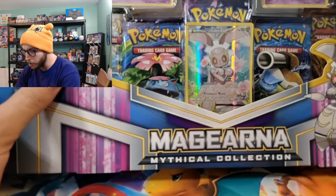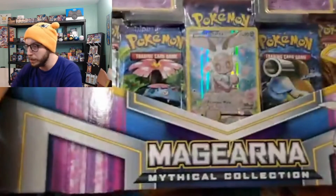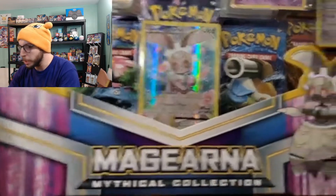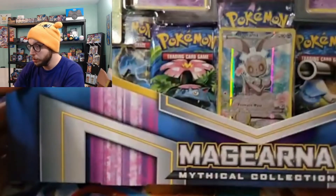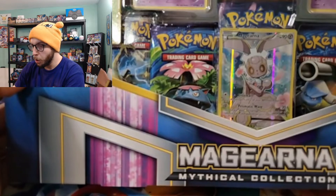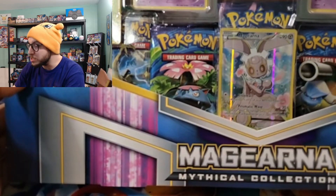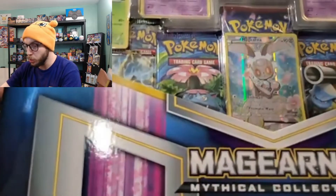That's a full art right there on the bottom. Up top there is an Arceus, a Meloetta, a Genesect, a Mew, and a Shaymin — actually all six of these are black star promos, holy cow! And it includes seven foil promos total, so there's even more in here that I can't even see.